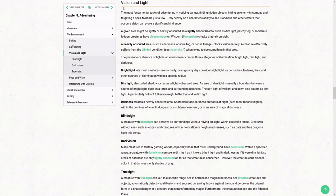I'm going to go over vision and light. There are three states you need to know about — think of it as 0, 1, and 2. You have 0 light, which is known as darkness. This will also be known as heavily obscured — remember that: heavily obscured.